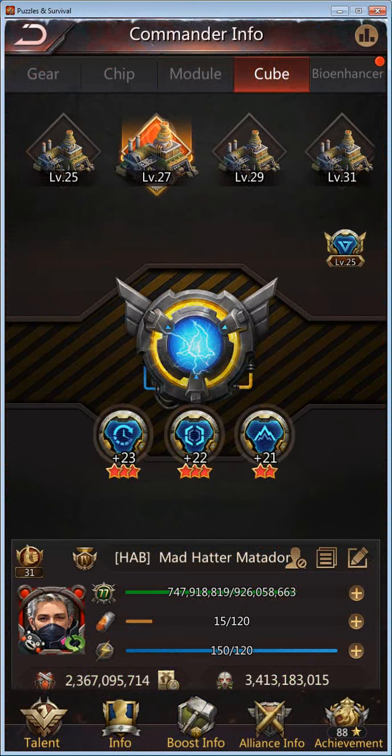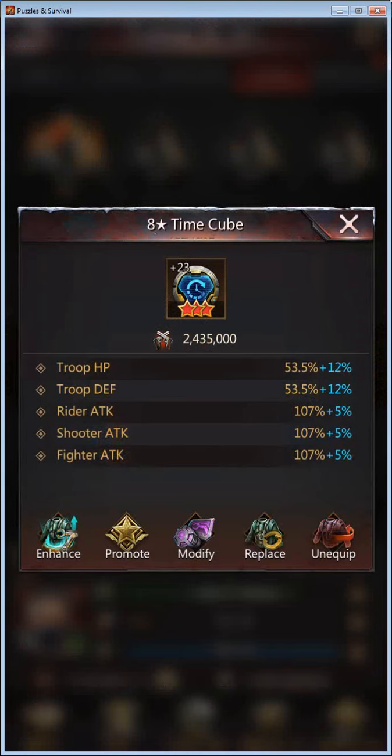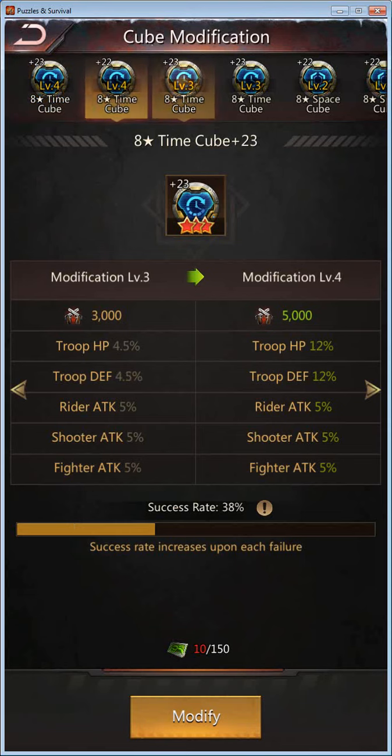Cubes can go up to 10 star at the moment. I'm not sure if they will implement amplification on it soon. Once they do reach 8 star, you can modify them. The modification works a lot like chip modification — you have a success rate, and the success rate increases upon each failure, which means there is bad luck protection; at a certain point it will become 100%. The only difference is here you can't see what the maximum attempts will be — at chips you can. But the more you fail, the higher the chance is that you will succeed; on chips it stays the same.